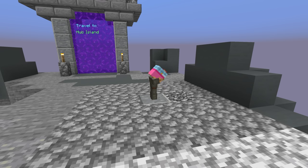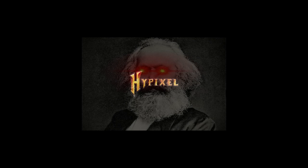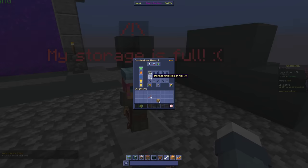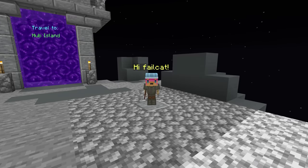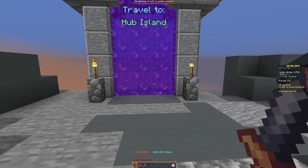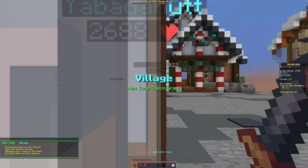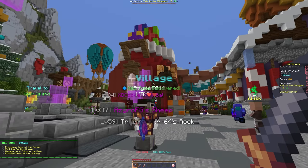Minions are creatures that farm resources for you while you're offline, because much like real life, the economy of this game cannot function without the exploitation of cheaper labor. They've probably collected some cobblestone already which you can take for tools. You can leave them for now — we'll talk more about minions later. Once you have a basic set of tools, head through the big purple portal.